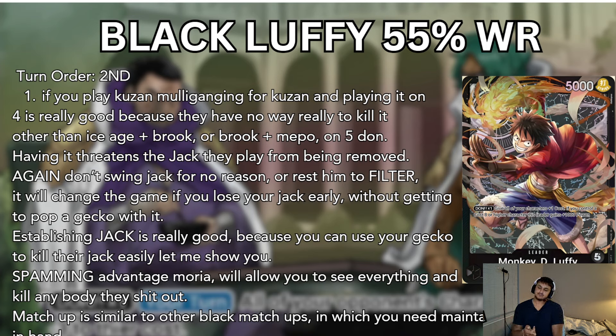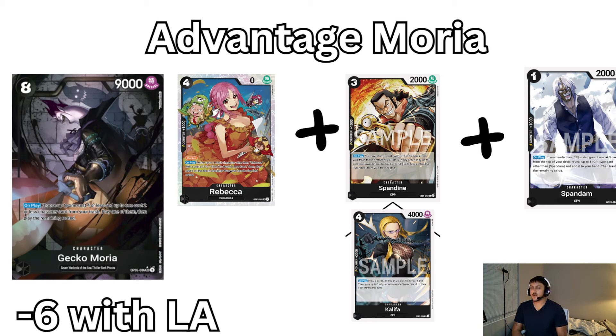Establishing Jack is really good because then when you establish Rebecca's indestructible blocker, your Jack can't just die. You can use reduction Gecko to kill their Jack pretty easily, and spamming reduction Moria is also going to filter your deck so you can see all your parts. If you're always grabbing a 2K off of Rebecca in this Moria, ask yourself if Sabo is more valuable — a lot of times Sabo can be more valuable. That 2K is not a guaranteed out of the swing; it's just a guard. Sabo is a guaranteed can't-kill blocker in a lot of matchups.